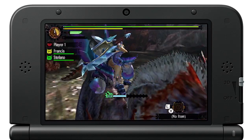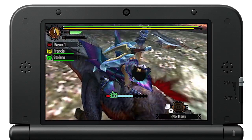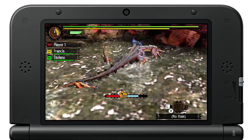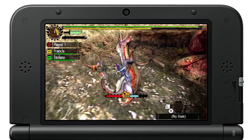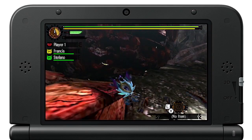When the icon on the mounting bar is green, hammer away on the X button to wear the Great Jaggy down. If the icon turns red, quickly hold the R button to cling on for your life, which changes the icon to yellow. When it's green again, you're safe to hack away. When the bar's full, you have a few precious seconds to attack.